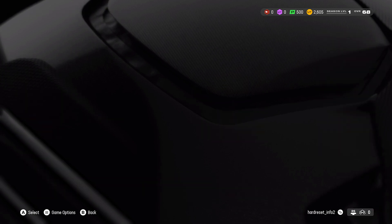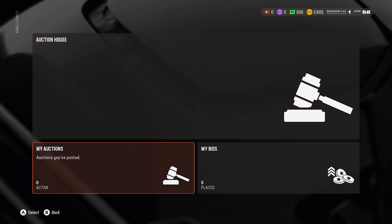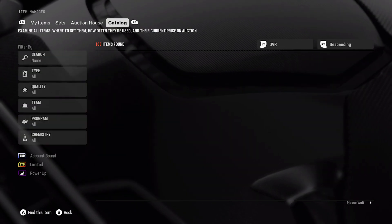Then, you can go to Auction Hub — Enter Auction House, My Auctions, or My Bids. In the end, you can go to Catalog.